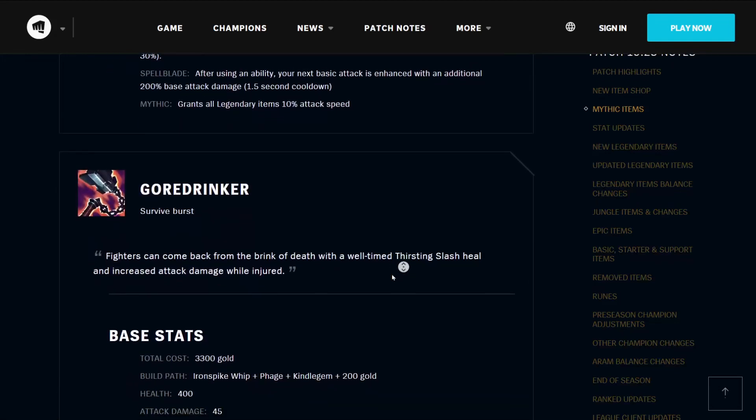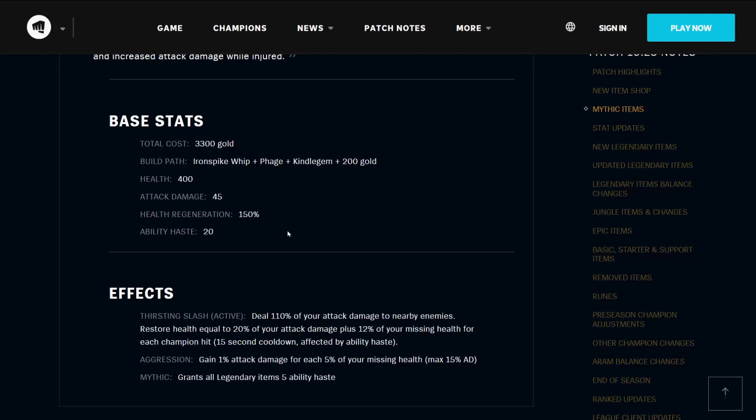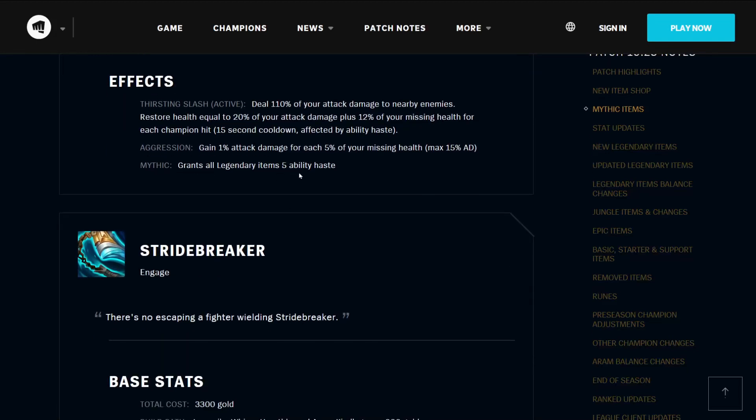The Gore Drinker allows you to survive burst. Fighters can come back from the brink of death with a well-timed Thirsting Slash heal and increased attack damage while injured. It costs 3300 gold, builds from the Iron Spike Whip, the Phage, the Kindle Gem, and 200 gold. It has 400 health, 45 attack damage, 150% health regeneration, and 20 ability haste. Its active Thirsting Slash deals 110% of your attack damage to nearby enemies and restores health equal to 20% of your attack damage plus 12% of your missing health for each champion hit, on a 15-second cooldown affected by ability haste. It also has Aggression, which lets you gain 1% attack damage for each 5% of your missing health, up to a plus 15% of your maximum AD. It grants all Legendary Items 5 ability haste.